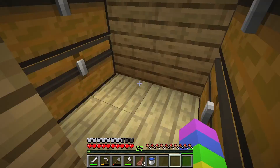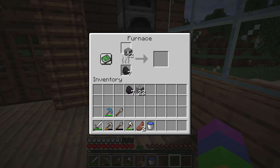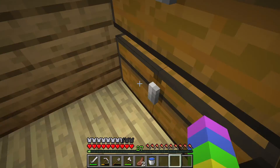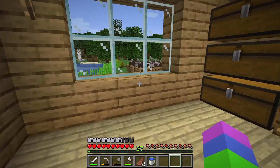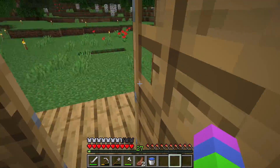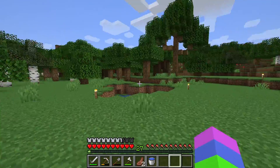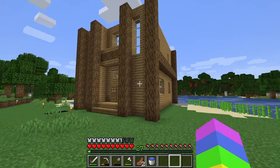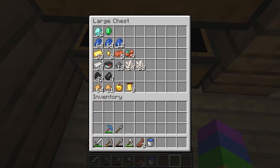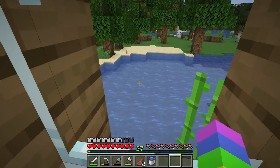I don't really have a plan for today — I probably should have thought up a plan before I started the episode, but I'll think of something. I might try to work on some farms today. I wanna expand this cow pen, and I might make a sheep pen, and a chicken and pig pen. I'm not really sure. Just making all those pens probably won't take up that much of the episode, so I'm gonna have to think of something else.